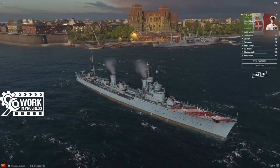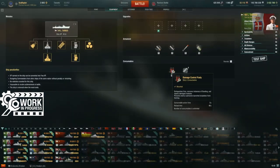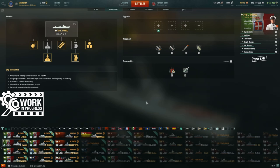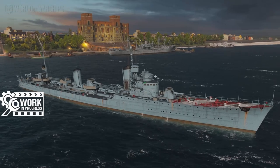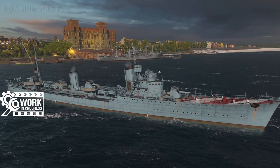On consumables: damage control party, four charges of the exhaust smoke generator, and she's also getting an emergency speed boost — not shown yet but coming in the next patch. That'll be 25 seconds of 25% speed boost on roughly a three-minute cooldown.